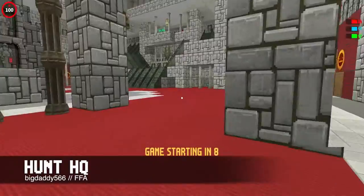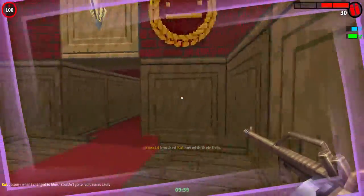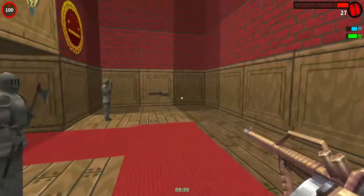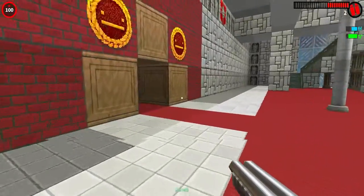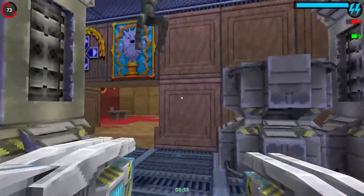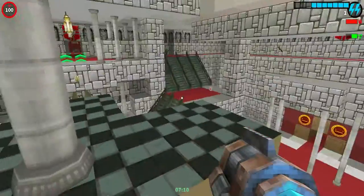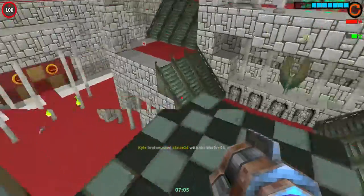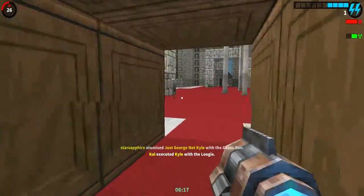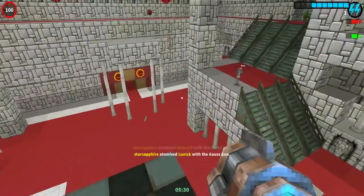This is Hunt HQ by BigDaddy566. This is your classic castle map, but this castle is pretty cool. There are a few places to explore, like rooms and alleys, but everything connects to the center of the castle which is an arena. You get a lot of variety of weapons — you just have to try to find whatever suits you. You can also get a ghost gun, which is sort of a secret. I spend a lot of time doing what I do best: getting the ghost gun and trying to stay on higher ground to kill everyone from there. It might be a little bit like camping, but it's my strategy.